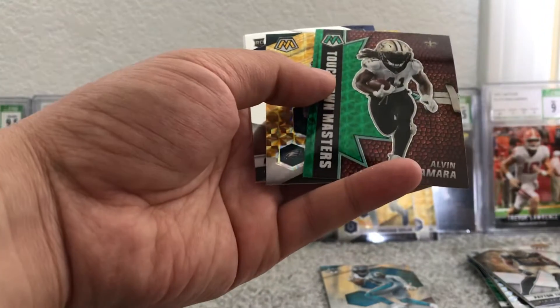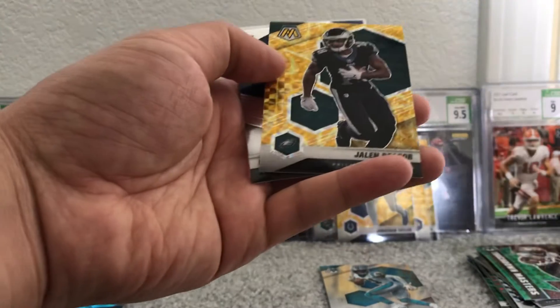Kyler Murray, got a green Alvin Kamara, Jalen Reagor, and another Whitney Payne.